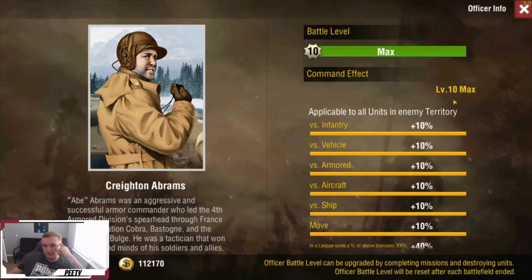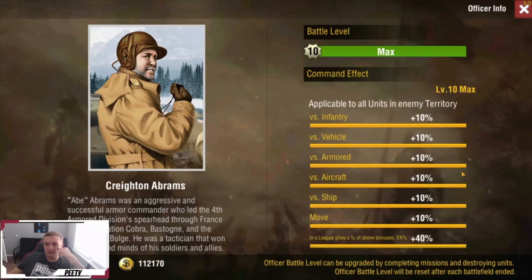Next we have good old Abrams. This guy I recommend to everybody — he gives plus 10% if you're in enemy territory to all of your units. The big one is move, but you get bonuses across the board. Really, really great pickup. I think he's $40, but if you have already maxed out your army this is a guy you should definitely look at getting. $40 and plus 10% to everybody — that's a really big deal.